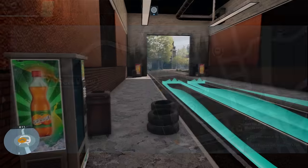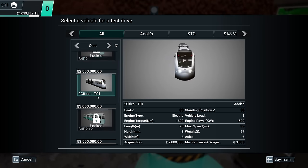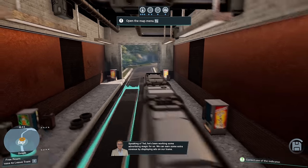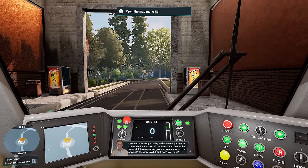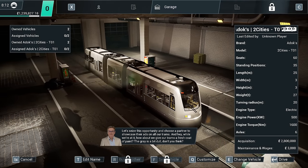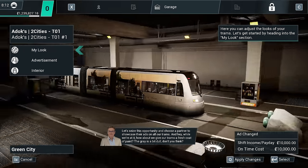What tram can we buy? I really did want to buy a tram we haven't already got, but we'll go for the cheaper one. Ted has been working on some advertising magic for us — by displaying ads on our trams, let's choose a partner to showcase their ads. Also, how about we give our trams a fresh coat of paint? The grey is a bit dull, don't you think?